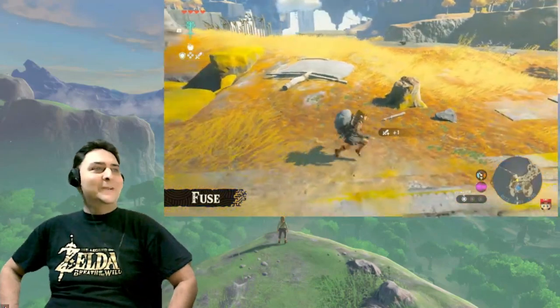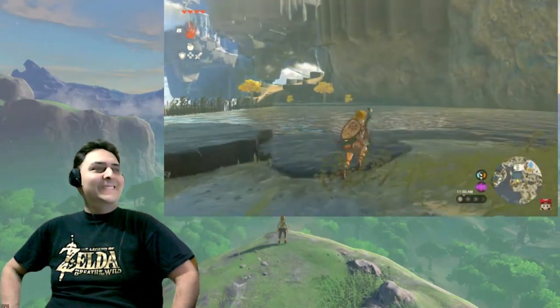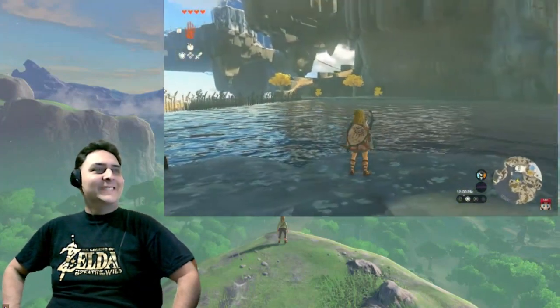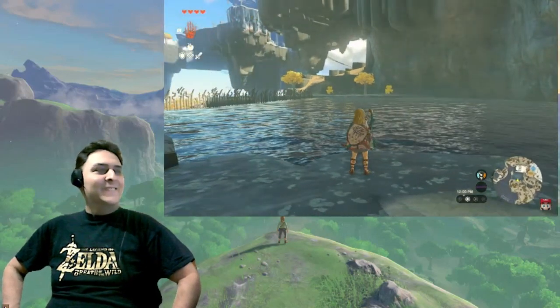There are even more gameplay options for sticking things together. Let me demonstrate. Some of the Sky Islands even have rivers. We'll want to cross this one, but swimming across it — the river's too wide for that. We need a boat.